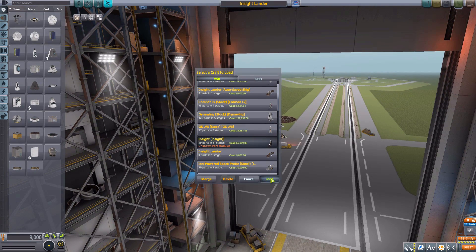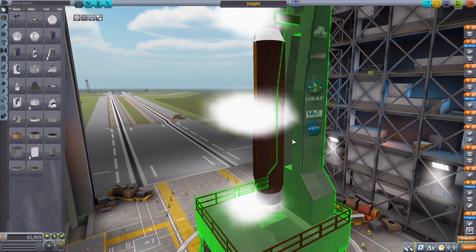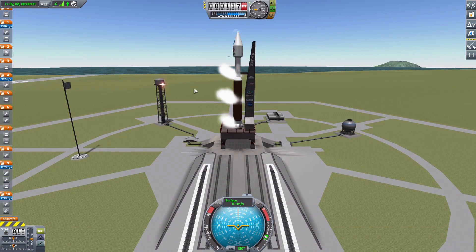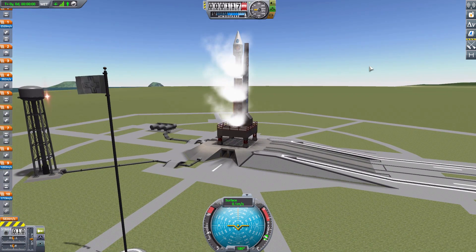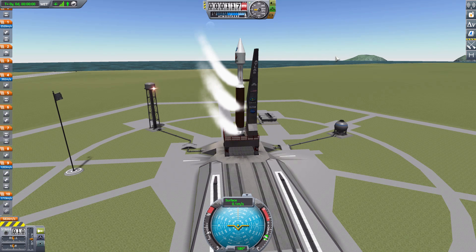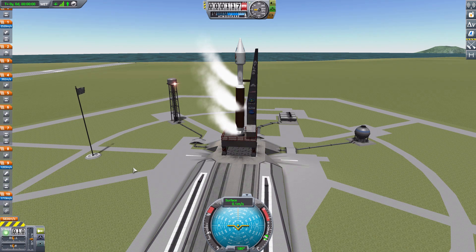Now let's load up the full InSight rocket — the mod maker includes a craft file on the mod page, though it does reference some mods not recommended for install, but it still loads. There it is in all its glory, attached to the giant launch pad. If you launch immediately it's fine, but if you let it sit on the pad for a second it can get a little wobbly — though that may be a random fluke since it didn't happen when recording. The non-toggleable particle effects are very noticeable here.